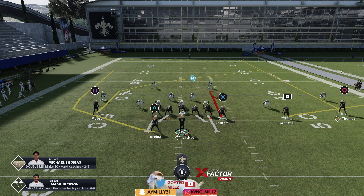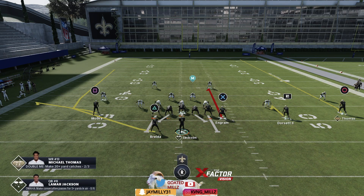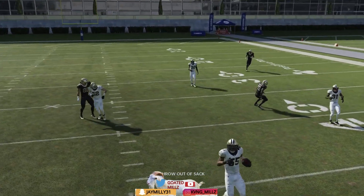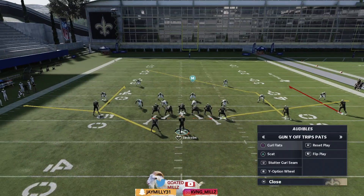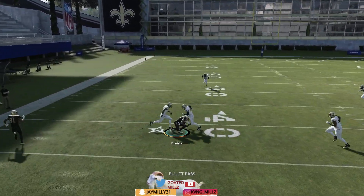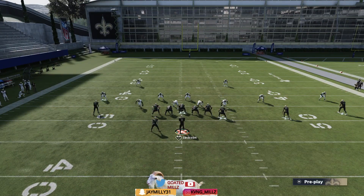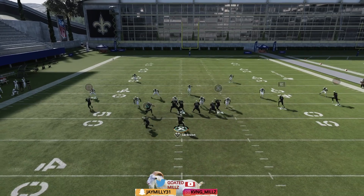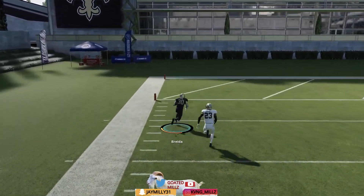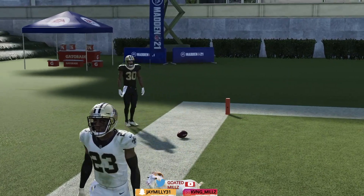Final play against cover two: Y option wheel. First setup — score on an arrow route, score on a flat, X on the curl, R1 on the hitch, leave circle on that streak. Circle on the sideline is an easy touchdown. Next look at the running back, but against cover two throw it a little earlier because if you wait too long it could be a pick. If the cloud corner goes to the running back, you should have square wide open, or the running back to the sideline for an easy completion.